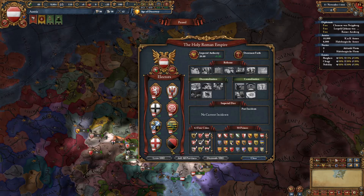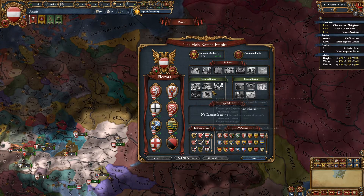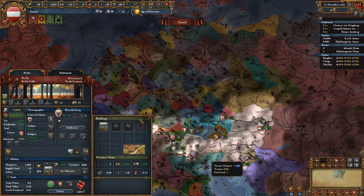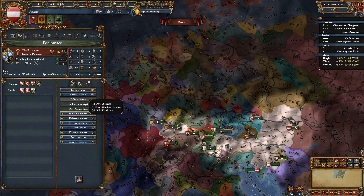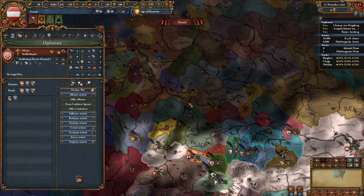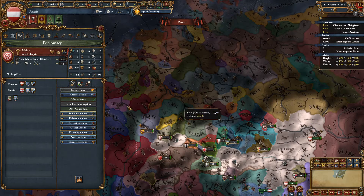Since you're going to be attacking Bohemia, you don't want to ally them and you don't want to royal marriage them. There's another strategy where you royal marriage them, get the dynasty on your throne, then invade and conquer them — but you tend to lose stability and people hate you more, so I think this is probably the better way. You're going to want to become friends with the other electors. The Palatinate tends to like you early on, so you want to get an alliance with them. Alliance plus royal marriage will push you really close to 100.